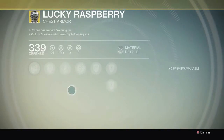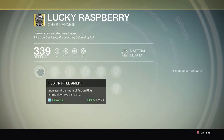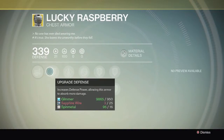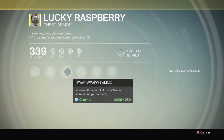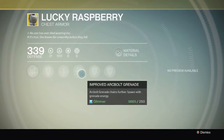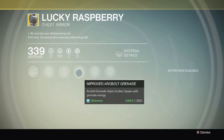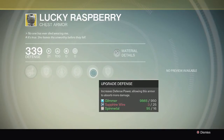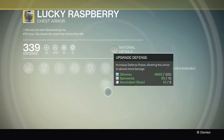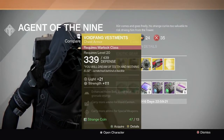The Lucky Raspberry — I bought one of these, kind of regret it. It has fusion rifle ammunition, heavy ammo upgrade, and the arc bolt grenade perk where you spawn with a grenade. That's actually pretty good — especially for PvP, spawning every time with a grenade would be great. It also has all defense upgrades.